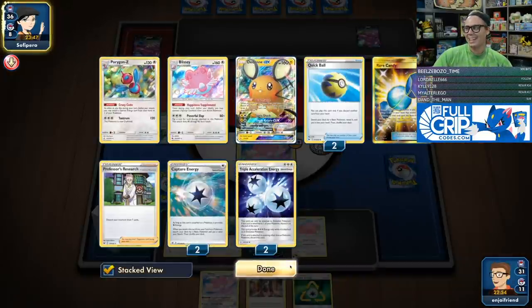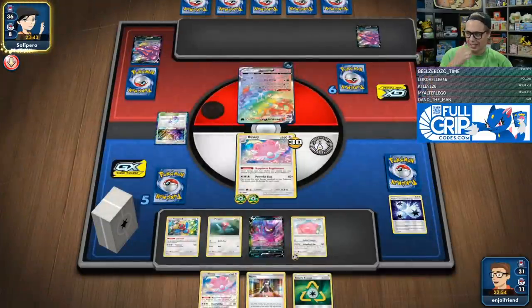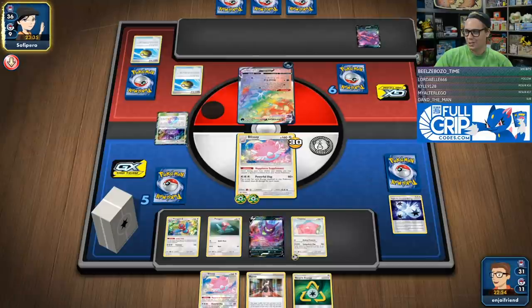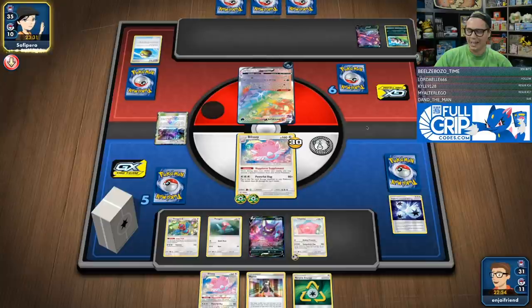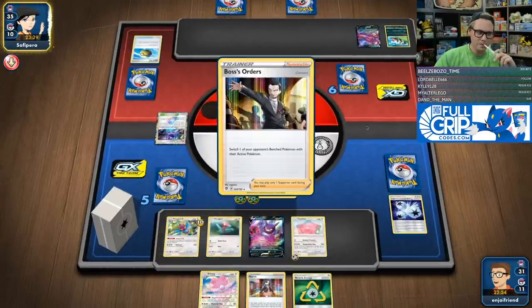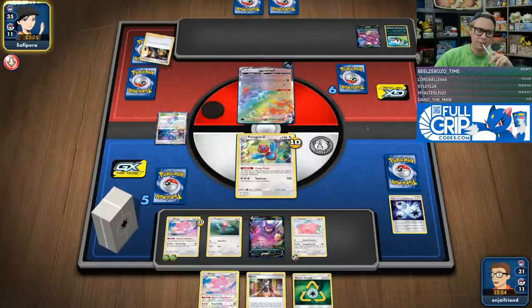Now our Dedenne's in the discard pile though, which makes me extremely sad. I feel like our next turn is not going to be nearly as powerful a Slap. We only took one prize, which is super sad. I've never actually hit into the black market — never had that matter. Should have attached the Capture Energy before playing the Quick Ball.